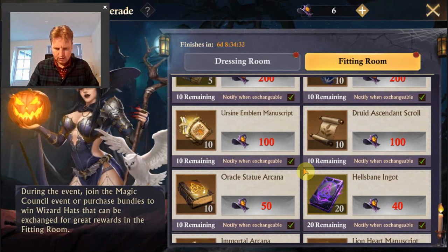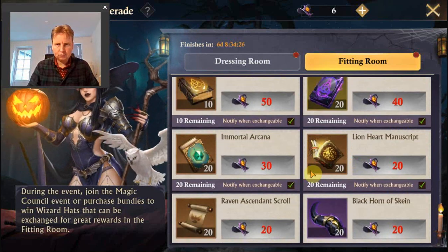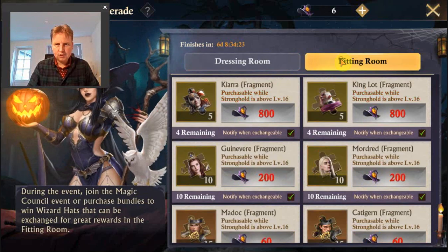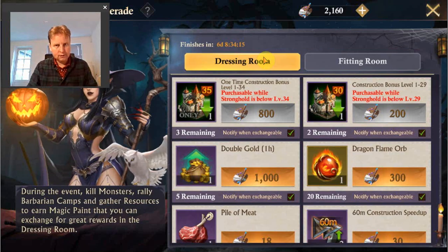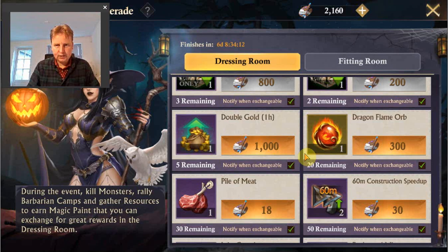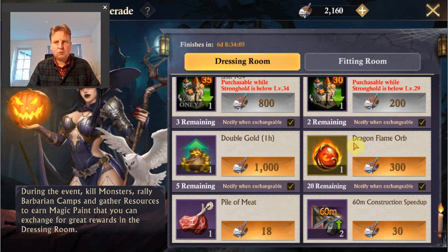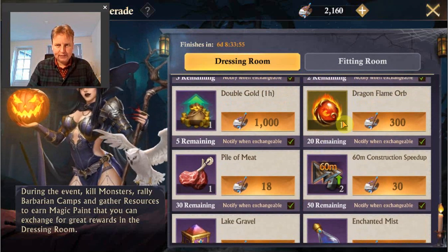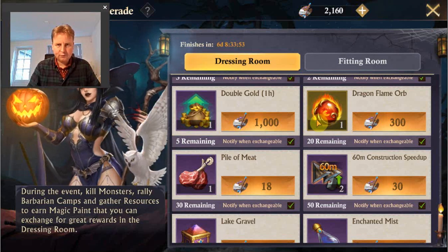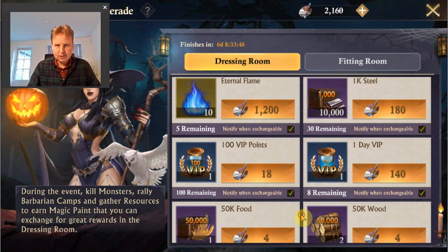The ursain emblem manuscripts are a bit cheaper as well, which is nice. Mostly everything else is the same, except Lionheart is a bit cheaper too. I'm quite excited because this time I should get enough dragon flame orbs to upgrade the star level of my dragon, which is quite nice as it has taken a very long time. The next step will require a lot more dragon flame orbs.